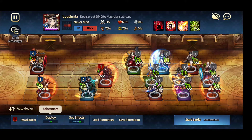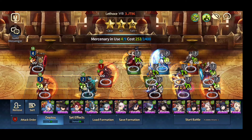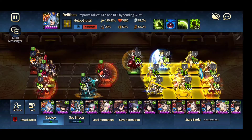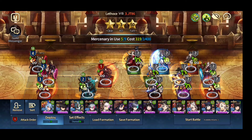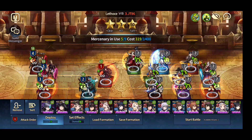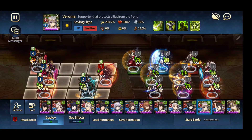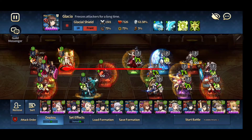...use a bomb Zacon to take care of Ludmilla top. And then for the rest of the form, we're going to use a hyperbuffed Osmode to kill this 62% Refy. For that we're going to need Veronia, and I'm going to place Veronia up here to tank Glacia.